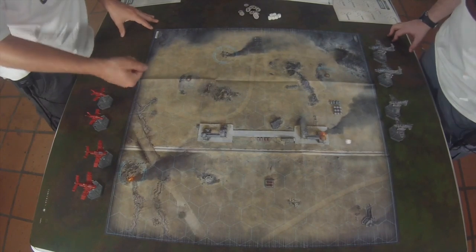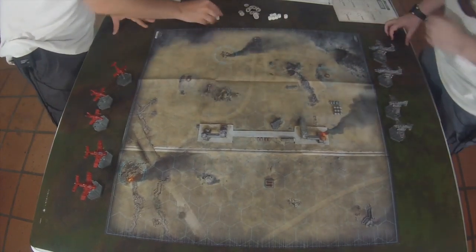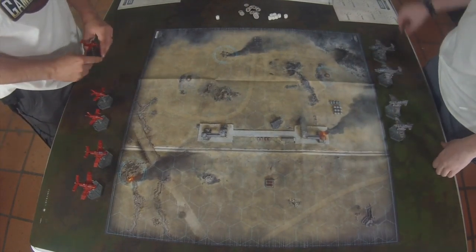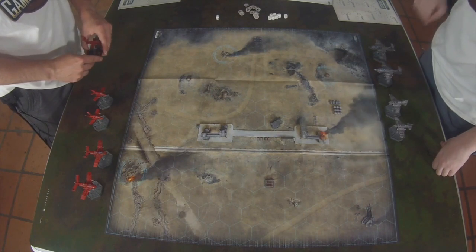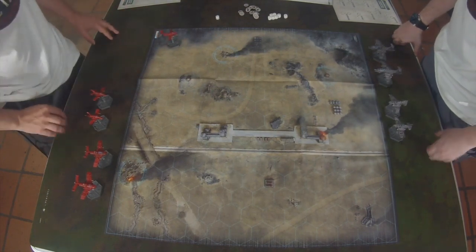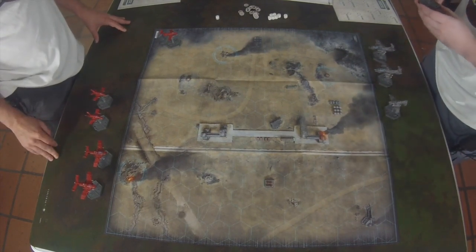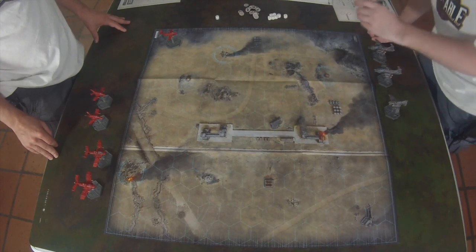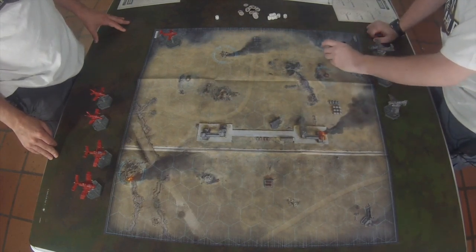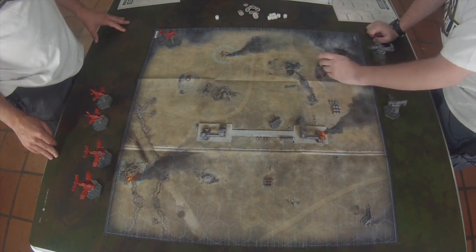I rolled a four, so I'll start us off. I'll put a plane right here - got my Dakajet down. I'm going to go ahead and place a Thunderbolt with speed four at altitude three, just keeping it kind of in the middle. I'm going to slap it up right three hexes on the edge.